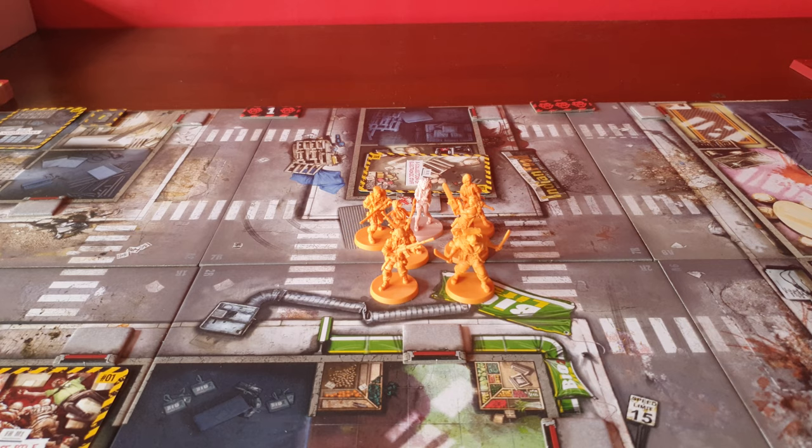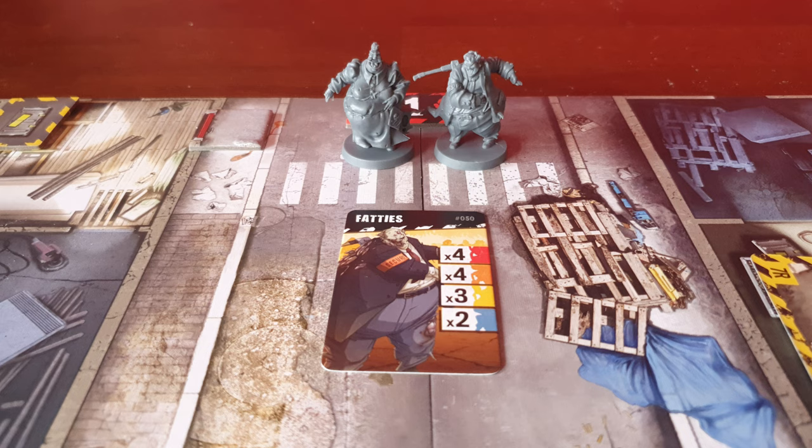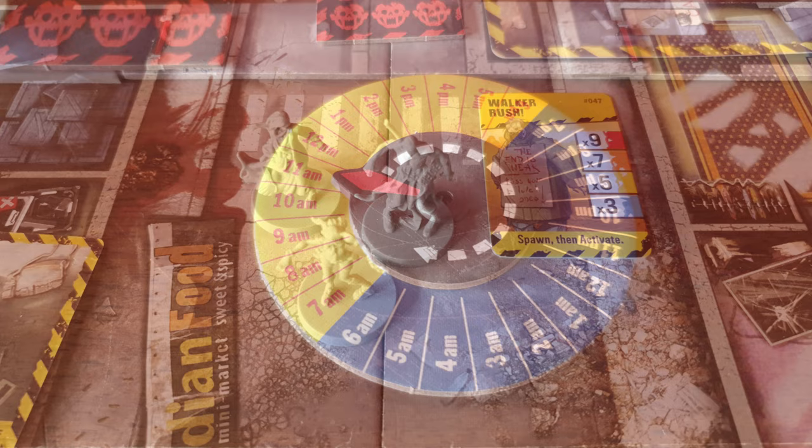With the survivors all together, Note 1 is read — pause here to read the narrative — but the goal is to take all objective cards until a new mission is found. The round ends with zombies spawning in: 2 fatties, 2 walkers, a shooter zombie, and a 3-walker rush. The clock advances to 11 AM, so let's start with Riley once more.